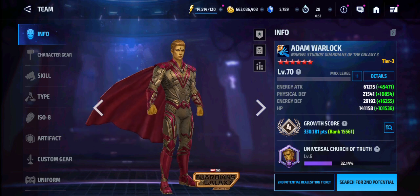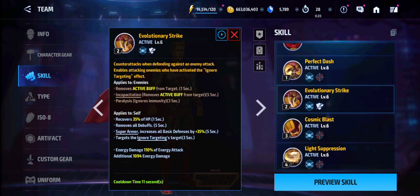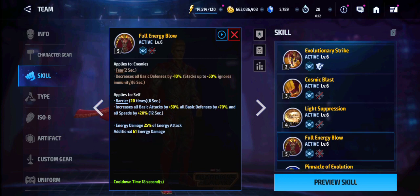Definitely recommend players to get him. Especially if you guys have watched the PvE performance I showcased yesterday with Adam Warlock, and the PvP performance I'm showcasing today. I will do more testing with him in PvP, and I will do testing with him in Alliance Battle Extreme to see if he's good enough for that as well. Although, I do not think so, because he doesn't have that many effects — he only has Paralysis on his second skill, and on his third skill he has Fear. That's pretty much it — just two effects for ABX and ABL.